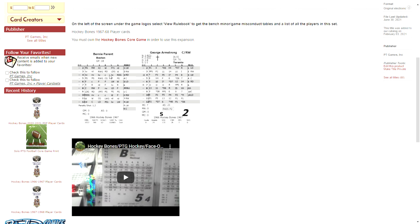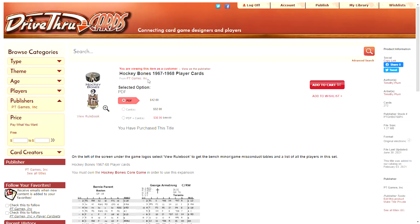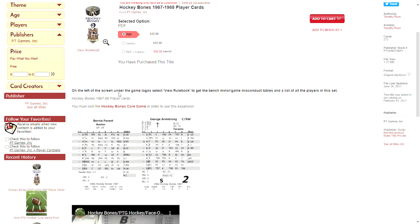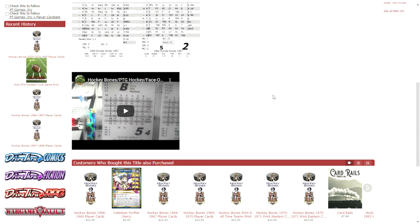Down below here you'll see further information depending on the product — other descriptions or information. This is going to tell you that if you don't already own the Hockey Bones game, here's the link to go buy it. You'll see a couple of sample cards to give you a sense of what they look like. It should match — obviously it does not in this instance, but I'll go back and fix it. I just chose the wrong cards — no big deal.